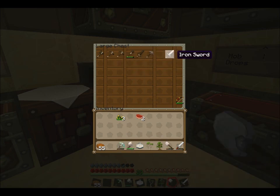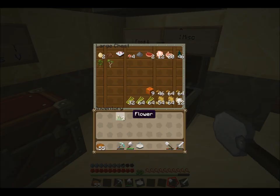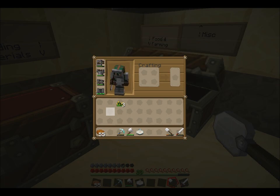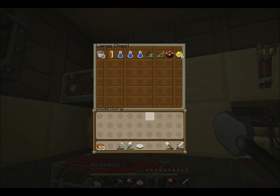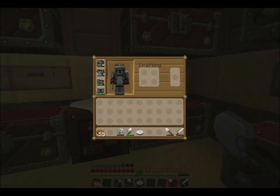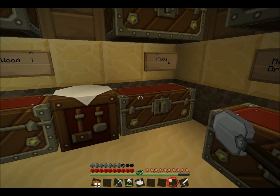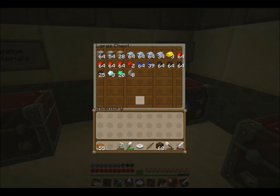We've got to get all the tools, we'll probably make another one actually. Let's make another one of everything - an iron pick, an iron axe, an iron shovel, maybe two iron shovels actually. We need some wood, a few sticks, more materials, some iron.